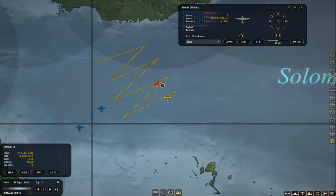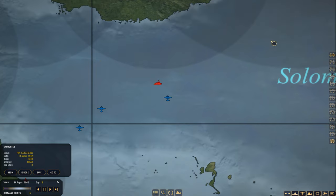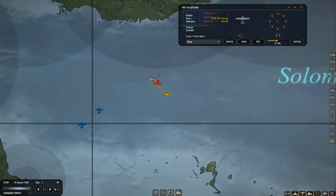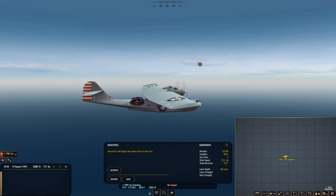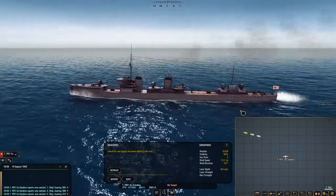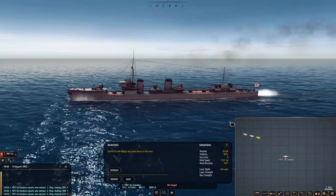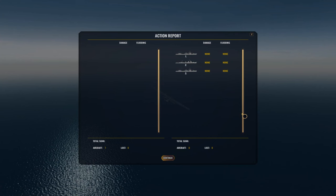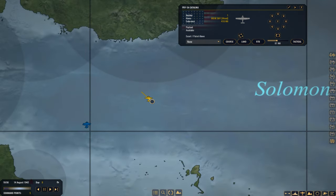We have a new target here — let's go see what this is. It says three ships, probably three destroyers again. They're headed west. Yeah, three destroyers again. We'll retreat and see if we can put together a strike package for them. They were headed west so we'll set them up here. See if we can keep track of them.